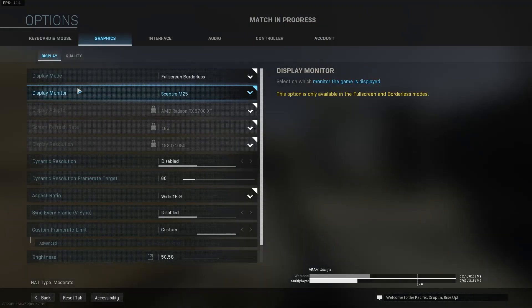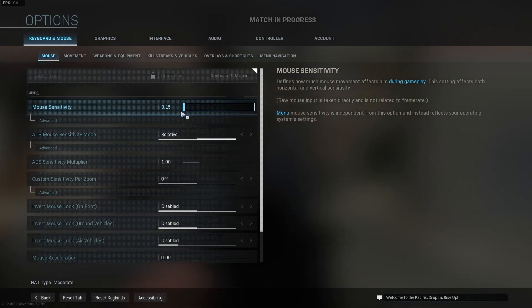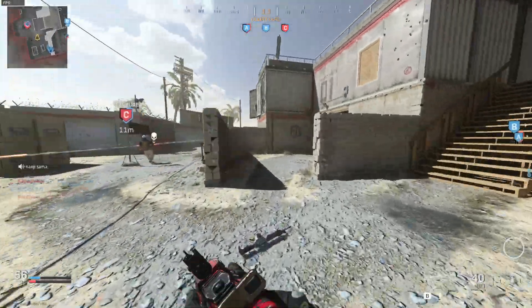They're obviously not going to show us the entirety of the weapon list. You might only be able to see the guns available during the beta — we might not even be able to see anything past what they want to show us, like what unlocks at level 55.